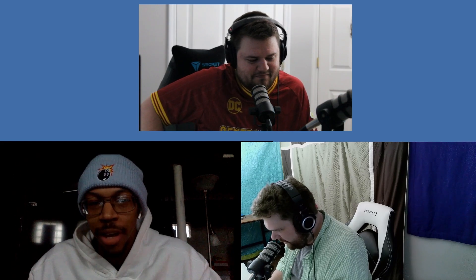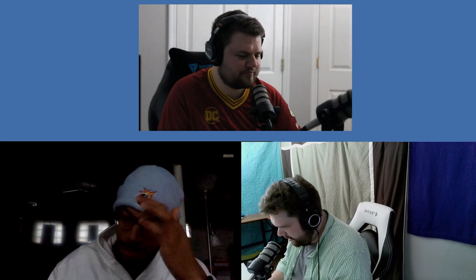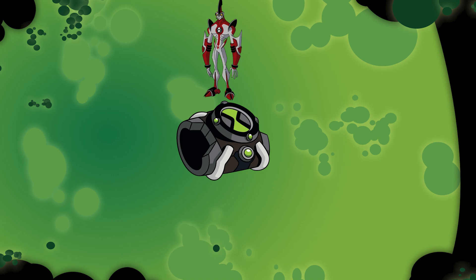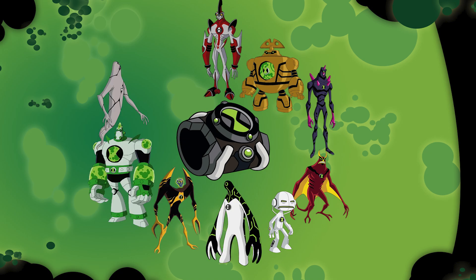Steven forgot about Spider Monkey for a second. Swamp Fire and Four Arms — pretty broken. Steven knew coming into the collab that Swamp Fire had to be his first pick, so well-rounded. Hopper's list: Way Big, Clockwork, Chroma Stone, Jetray, Echo Echo, Upgrade, Lodestar, Atomix, Ghost Freak, and Wild Vine. The only one Hopper's not fully sold on for himself is Jetray.